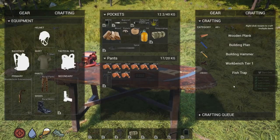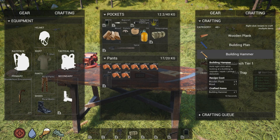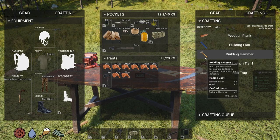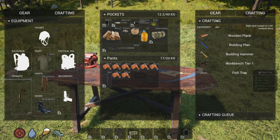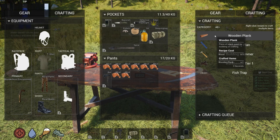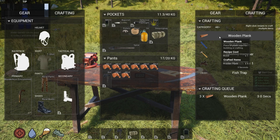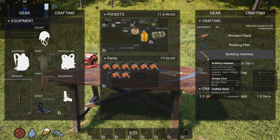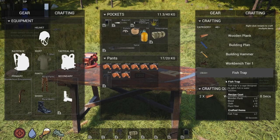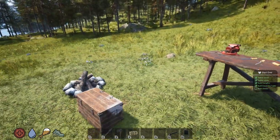We're going to open our carpenter table and we're gonna build a hammer. The hammer takes four planks and one wood, so we need to throw some wood in here. We're going to craft a few planks — just four. Yeah, to craft a hammer. And now I'm going to try to tear down this workbench — our carpenter table — and see if we can take it with us.